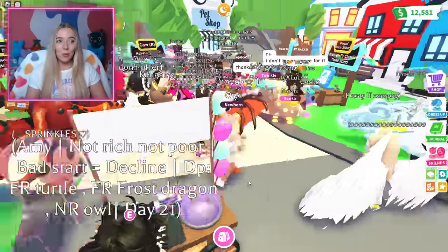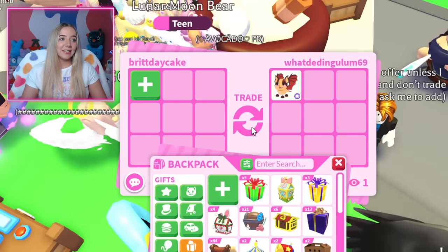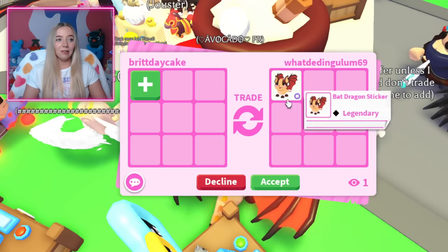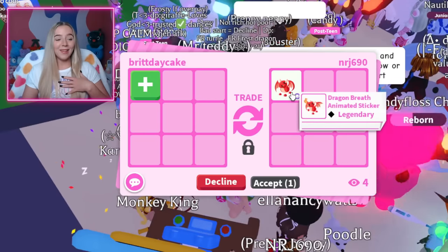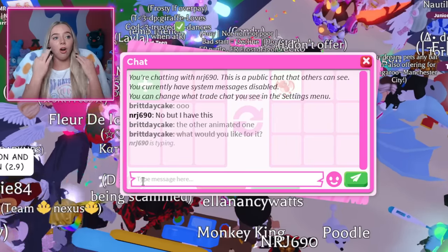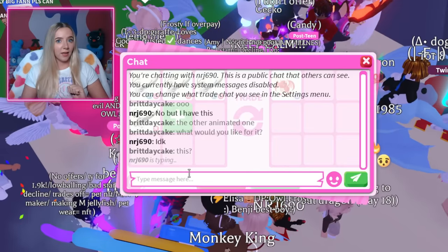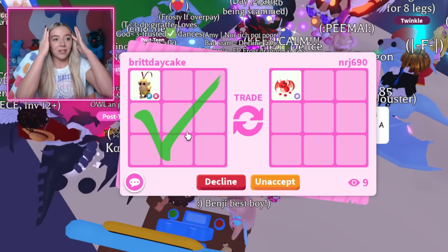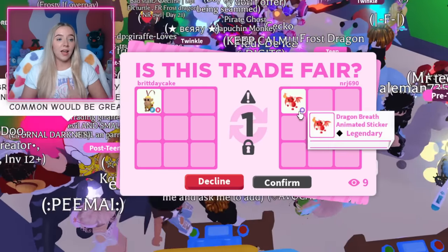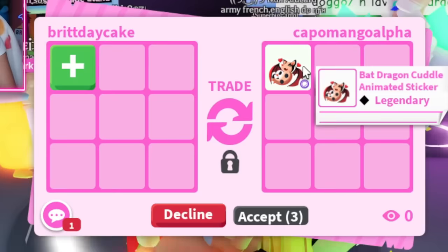I'm in Cake Army trading server number one. We are on a mission — looking for that animated bat dragon sticker. I have no idea what to offer for one. This person has the normal bat dragon sticker, but I want the animated one. Another person trading the normal bat dragon sticker, which I do like, but it's just not the animated one. Wait — this is the other animated sticker, not the bat dragon one. I feel like I need to offer for it because the other animated one is already hard to get.